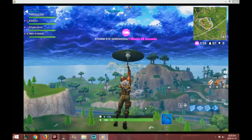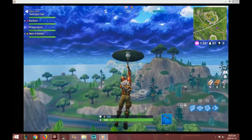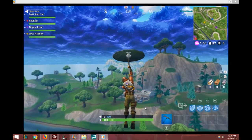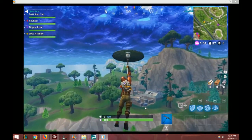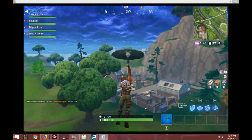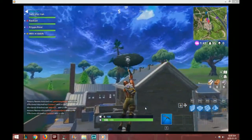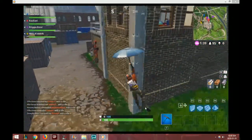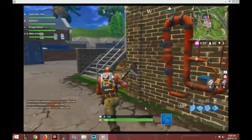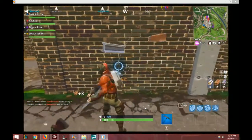This was recorded in March 2018. We're dropping at the factories — some warehouses between Flush Factory. There's a big chair area nearby, Salty Springs is close, and Shifty Shafts is close as well. It doesn't look like we have anyone landing on us yet.